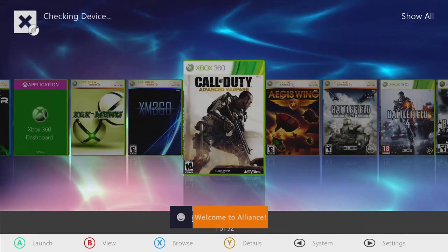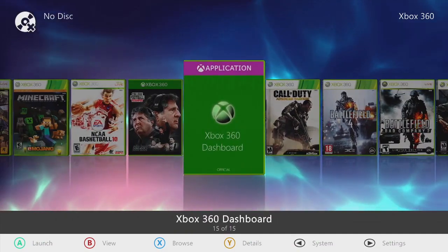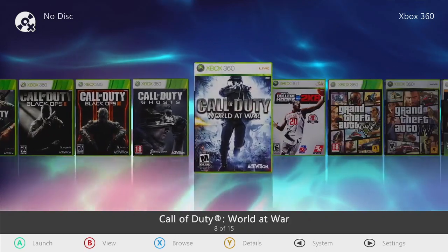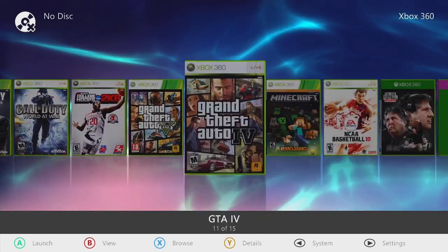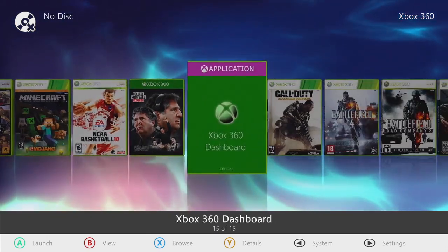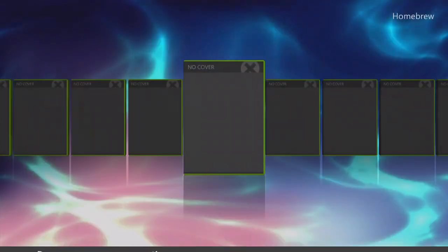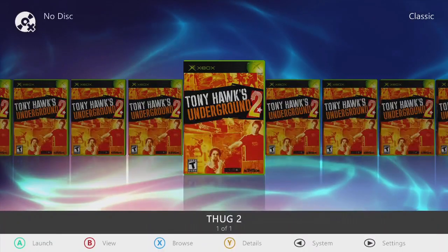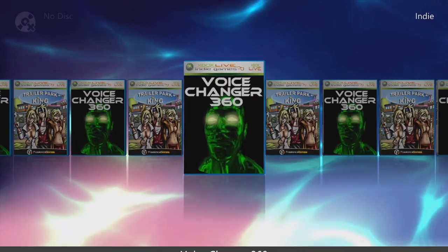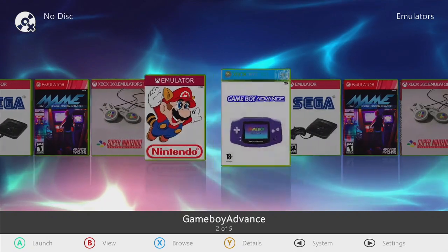Now we're gonna check this thing out. Going to Xbox 360 — start off with the dashboard. It's a 160 gig. You got Advanced Warfare, Battlefields, Call of Duties, College Hoops 2K, Grand Theft Auto 5, Grand Theft Auto 4, Minecraft, NCAA Basketball 10, College Football Revamped version 19, and back to the dashboard.